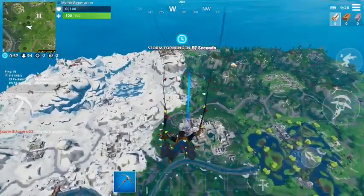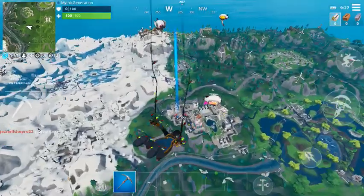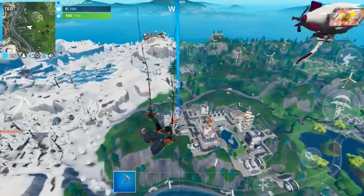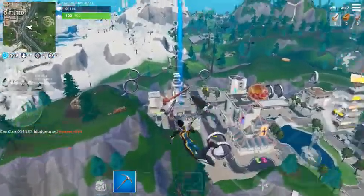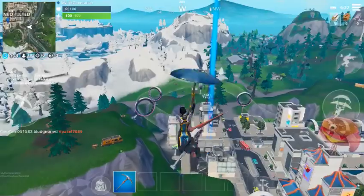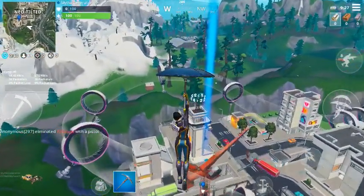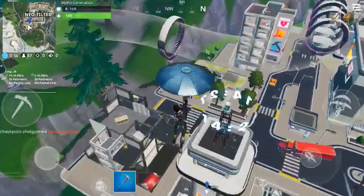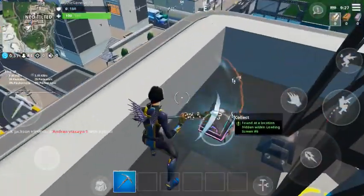Hey guys, back with another video and today we are going to be getting 4-bit 2, which is found at the secret loading screen number 6. It's going to be right over here in Neo-Tilted, right next to the clock right here, and it's going to be right here as you can see the player's pickaxing to the death.